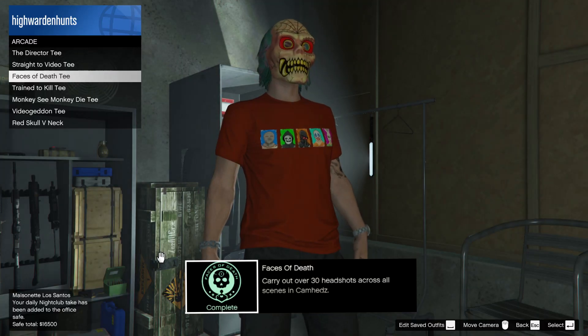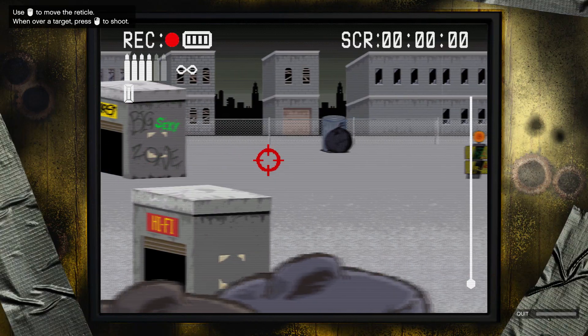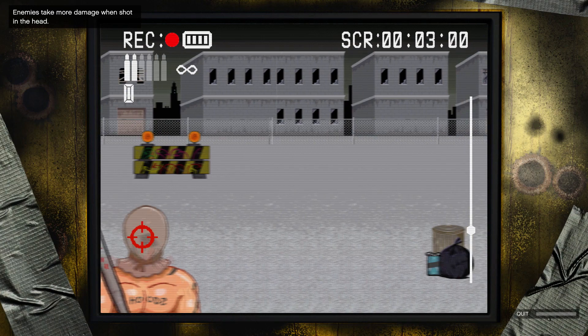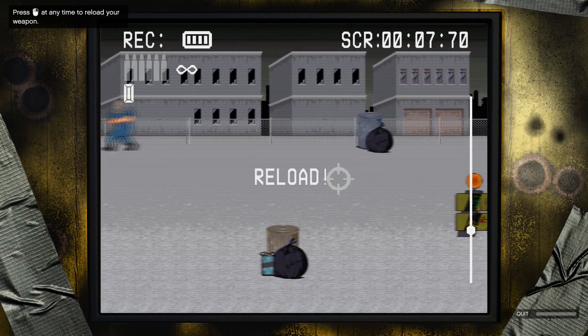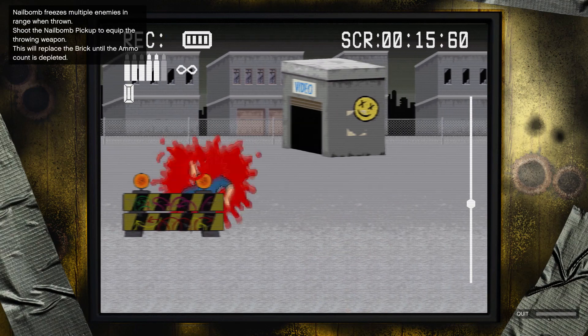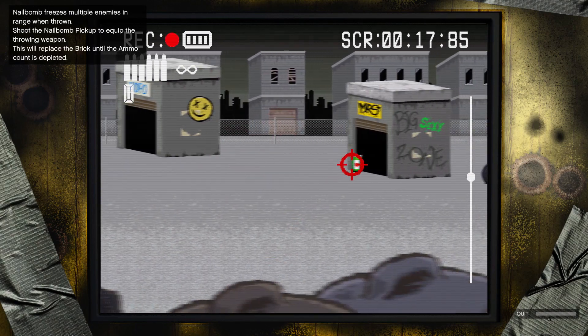The final challenge is Faces of Death, which requires you to carry out over 30 headshots across all levels in Cam Heads. This one's pretty easy too — you just have to get 30 headshots and the targets don't move that quickly, so take a deep breath and slowly get your headshots.